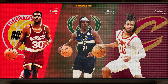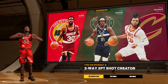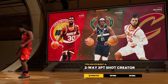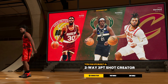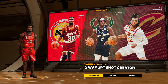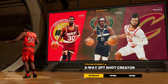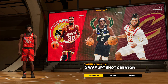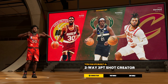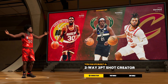You're going to get shades of Kenny Smith, Drew Holiday, and Darius Garland — some solid shades right there. You're going to get that two-way three-point shot creator. This build is absolutely goated. I feel like this would definitely be a comp build — you can use it on the stage, take it to the rec, use it for events. In the right hands you could really be deadly with this guard build.